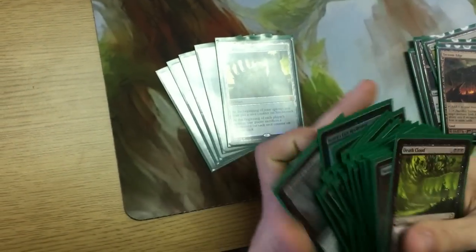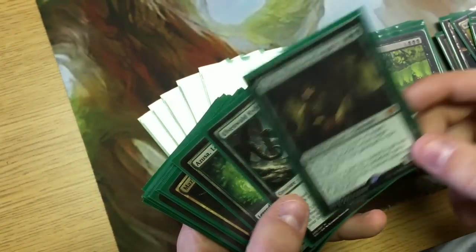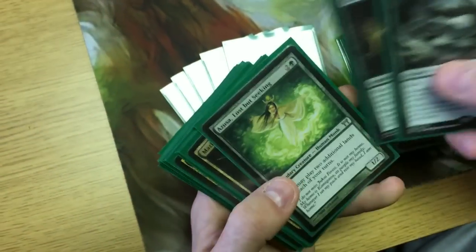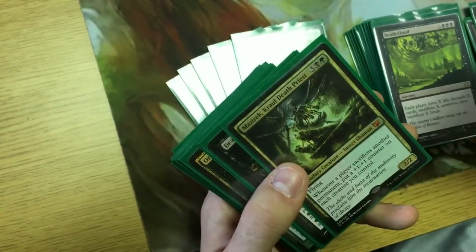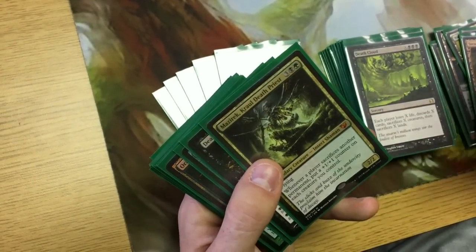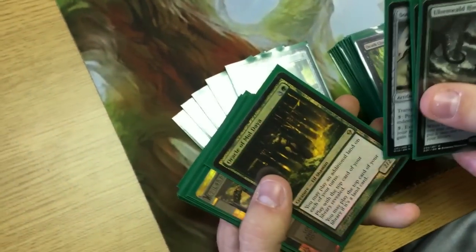Now for creatures: Titania, Protector of Argoth is a great card — lets you sack your lands to get 5/5 Elementals and you get something back when she enters the field. Ulvenwald Hydra gets you any land you want and its power and toughness equal the number of lands you control — amazing. Azusa, Lost but Seeking lets you play extra lands. Soul of New Phyrexia lets you give your things indestructible, which isn't hard with all the extra mana. Oracle of Mul Daya is a great card too.